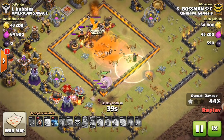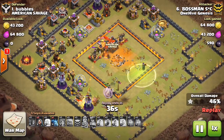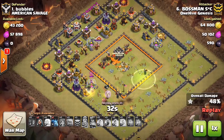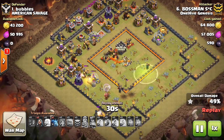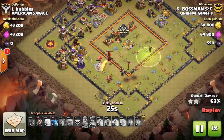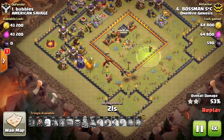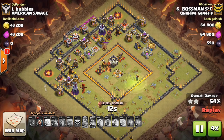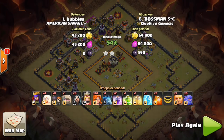Bossman SC is very patient, which is important — you don't want those Valks to wander. Wait until the funnel is completely created, drop the jump, then use most of your spells right in that area at the Town Hall. The CC troops did come out but he had them frozen. Percentage can be a bit of an issue — you're typically seeing around 50-ish percent. It's somewhat rare to see much above 60, given the level 13 point defenses. But nice attack.